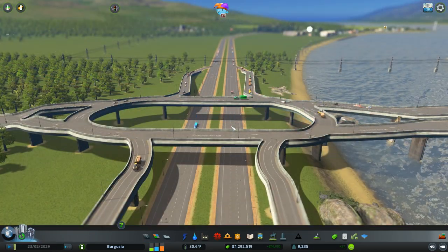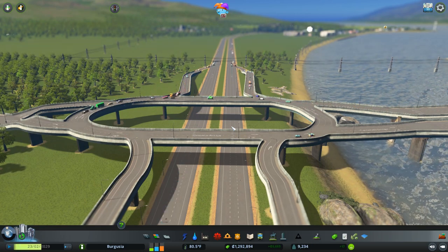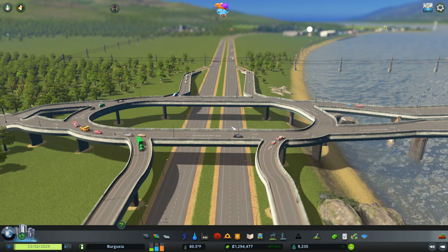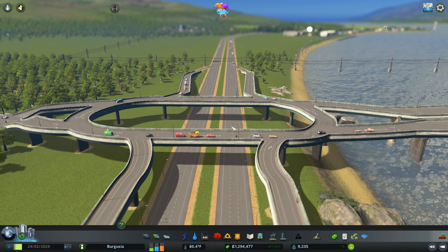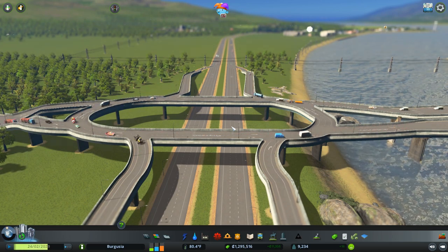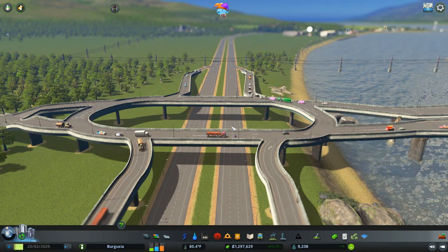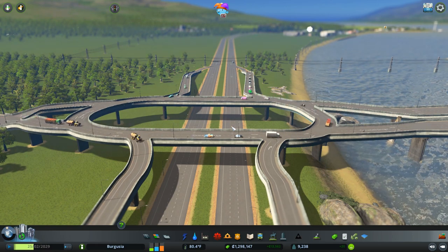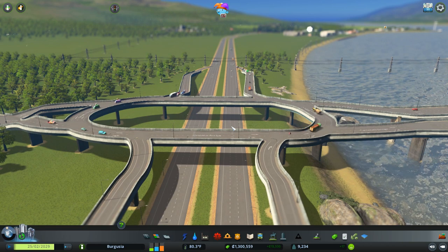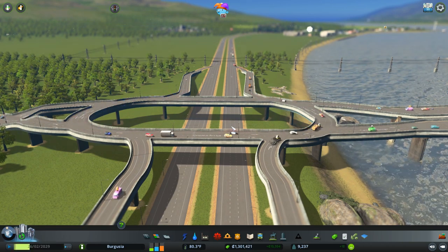There we have it - that's a nice little oval interchange, and it gave me quite a lot of trouble. These things are a pain to build if you aren't playing with Move It, so I don't recommend this type of interchange and will probably change it again in the future. But for right now it's a lot smoother than having people stop at lights on the bridge. You can see as time passes everyone just continues to flow - no lights - and it did take a little while for the traffic to clear but it has cleared up now.